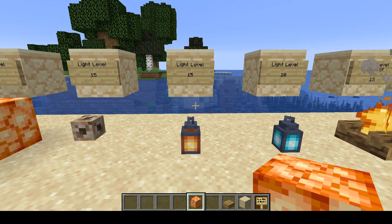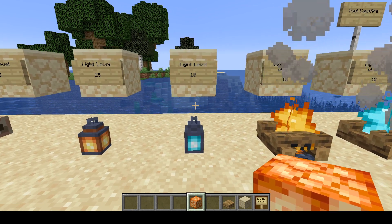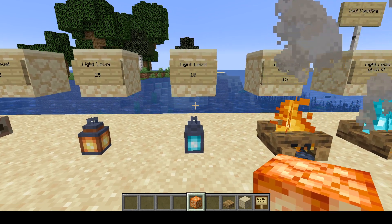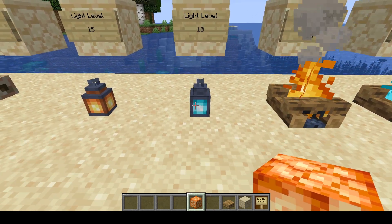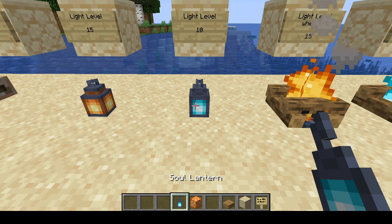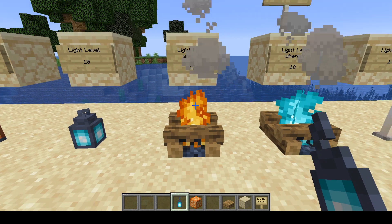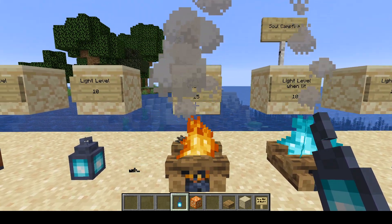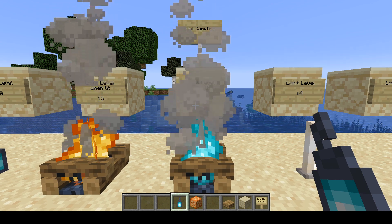Your regular lantern, which recently came out, is light level 15. This is a soul lantern, which makes use of the new Nether lighting — that produces only a light level of 10. A campfire has a light level of 15 when lit, and a soul campfire is light level 10 when lit.